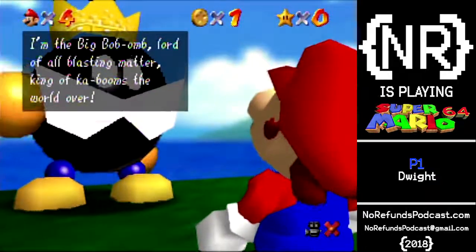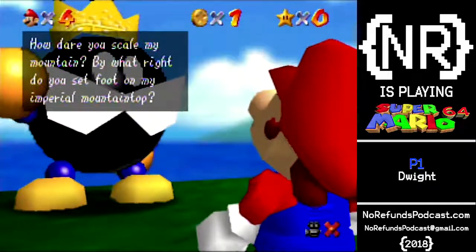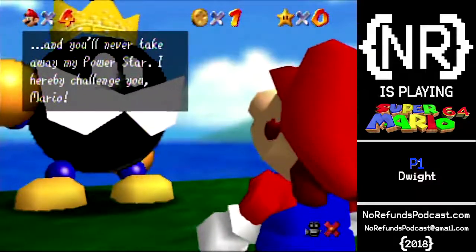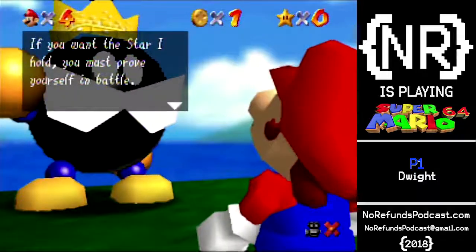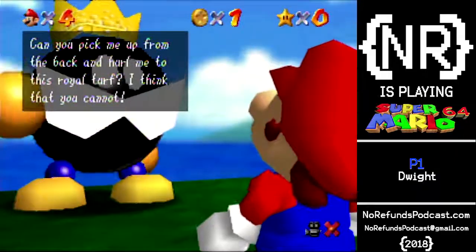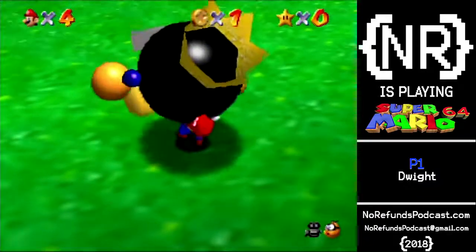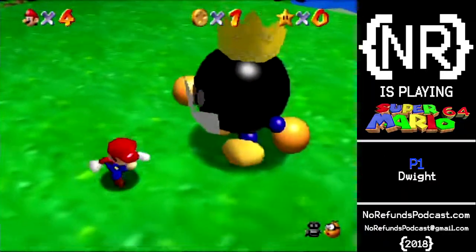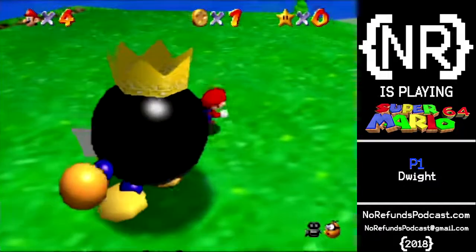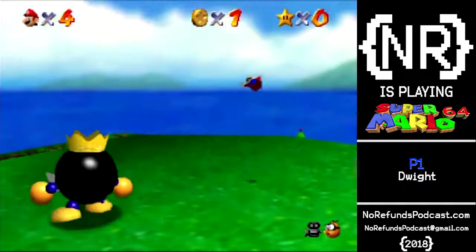I'm the Big Bob-omb! Lord of all blasting matter, King of Kaboom! How dare you scale my mountain? By what right do you set foot on my imperial mountaintop? You have eluded my guards, but you'll never escape my grasp. I hereby challenge you, Mario — if you want the star I hold, you must prove yourself in battle. Can you pick me up from the back and hurl me? I think I remember you can't get him to turn around quick enough until he starts walking forward. I also remember throwing him off the edge just results in him jumping back.